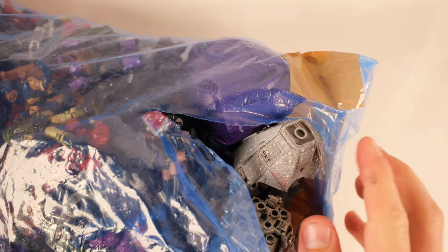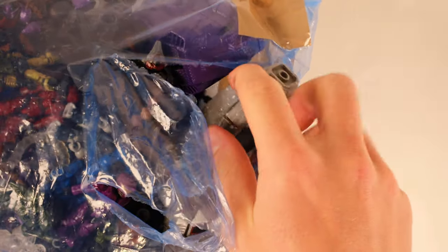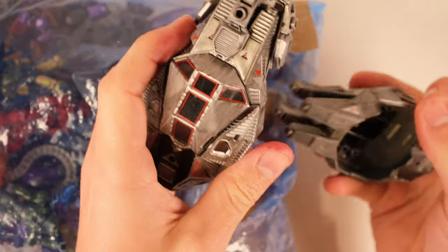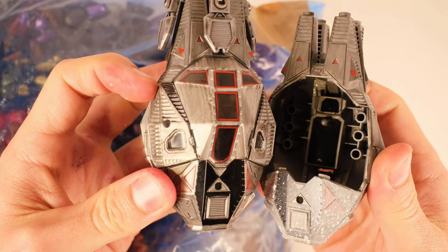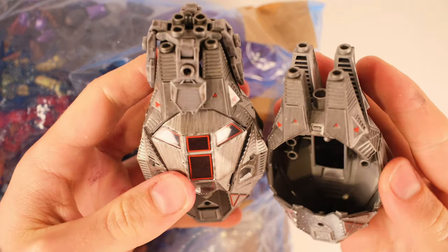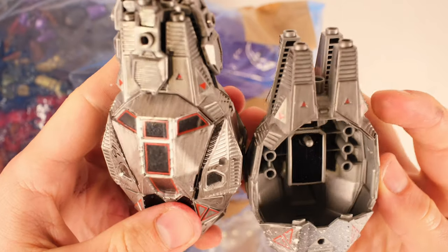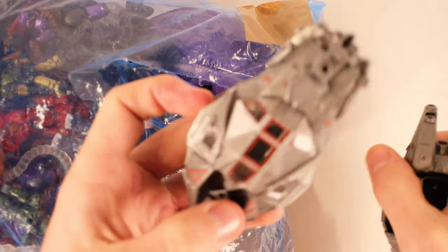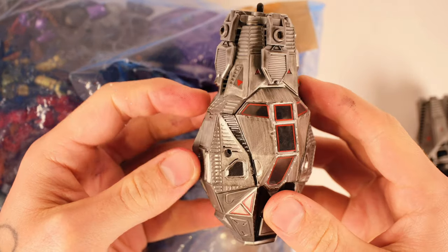We'll see if I can remember all of these different sets and what figures came with them. Straight away, we've got something very classic indeed. These are the original drop pods. There were three originally, then there was a fourth, and then Covenant and Flood variants. This is the original first drop pod — in my opinion, the best.